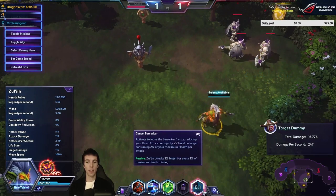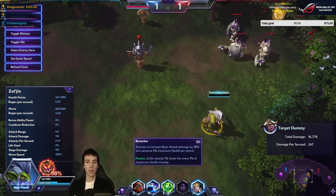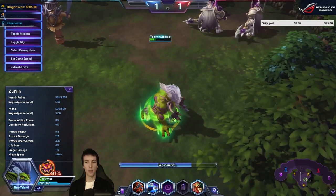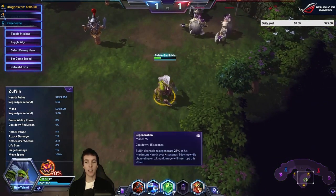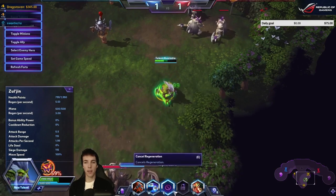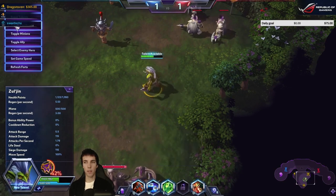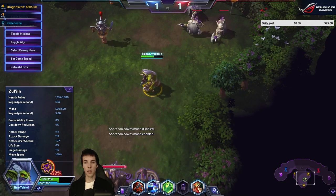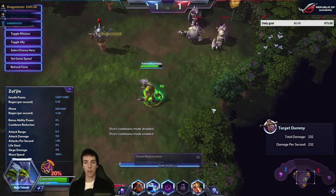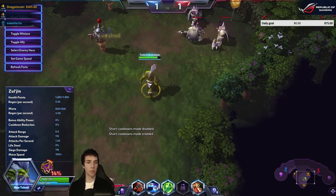You can turn Berserker on and off at will and it looks to be about half a second between the modes. And then finally, Regeneration — a non-combat channeling activatable with a 15-second cooldown. You can regenerate with that. It says 15 seconds, but actually it seems to be back right away — could be a bug from try mode.